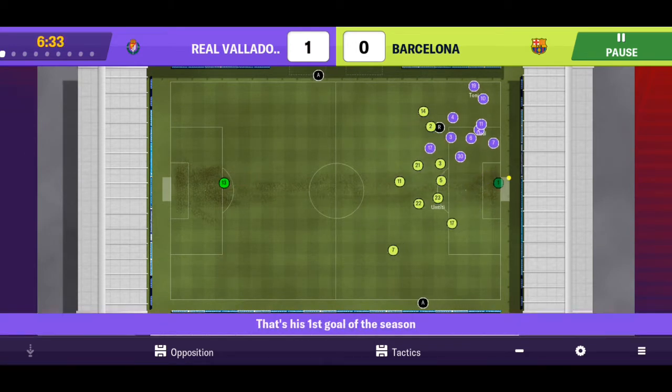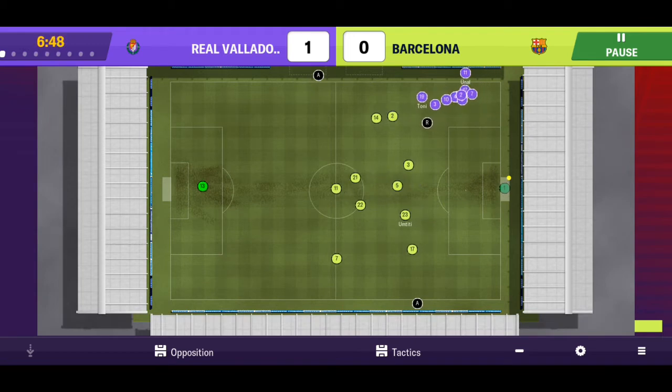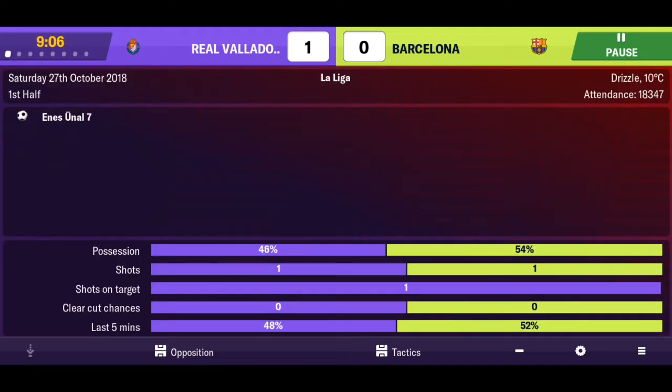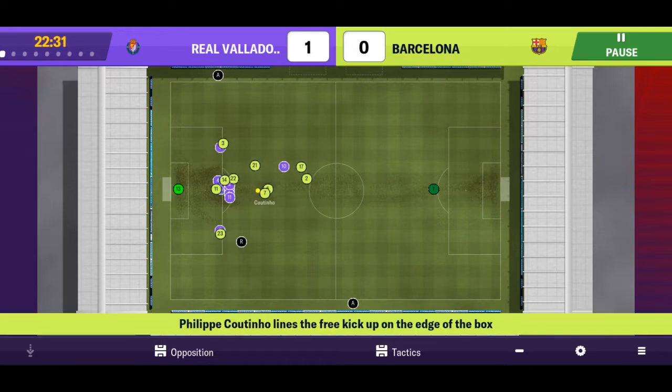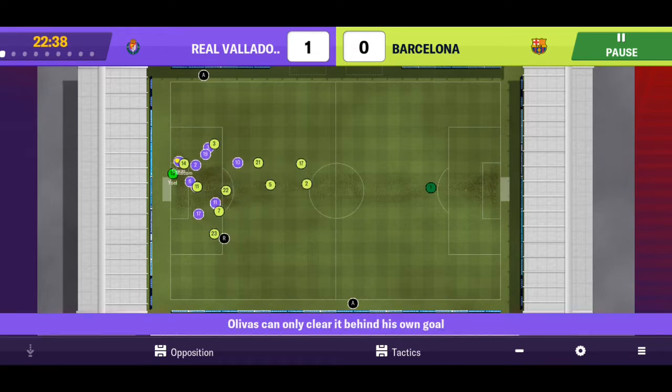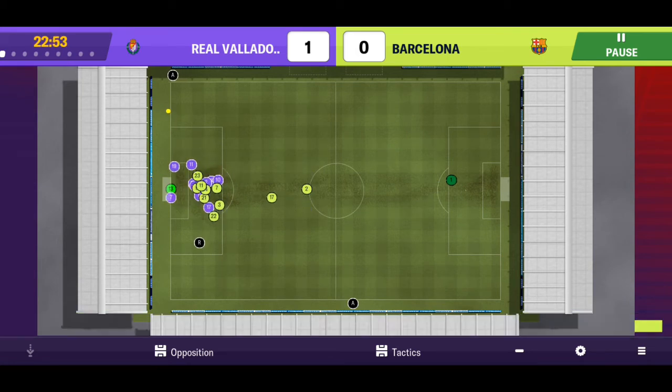We concede - I think this is one of the first times this season we concede a goal within the first 10 minutes. Which is a bit disappointing. We've got to pick it up. Now we've got a free kick in a good position. Coutinho is going to be taking it and it gets deflected - Malcolm can't run to it, but it is a corner kick. We need to pick up the pace, we are in danger of losing our unbeaten run.